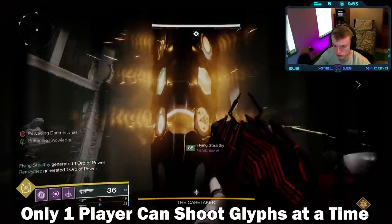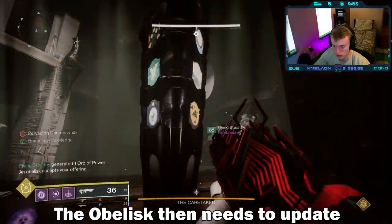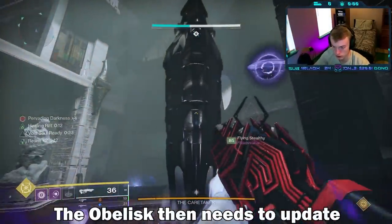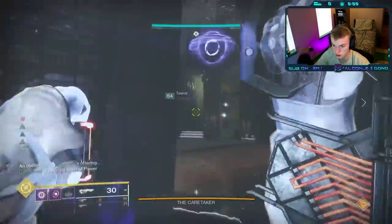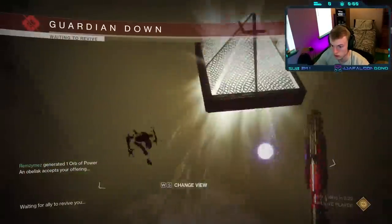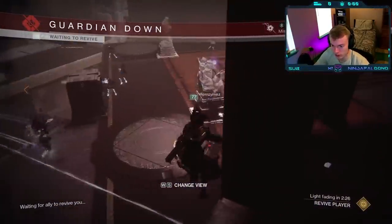My team personally found it easiest to run in and grab two glyphs at a time rather than the max. The reason for this is because there is a chance that with three glyphs, each one is located on a different side of the obelisk. After you shoot the first glyph, you will have a limited amount of time to shoot all three symbols before the obelisk rejects your offering. If this happens, none of the glyphs you just entered will count and they will need to be picked up again.